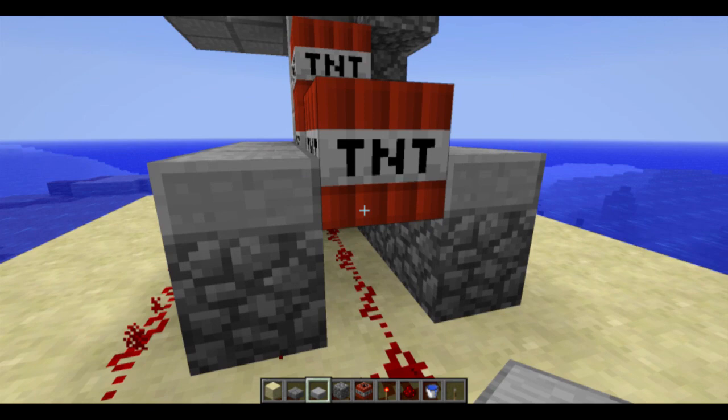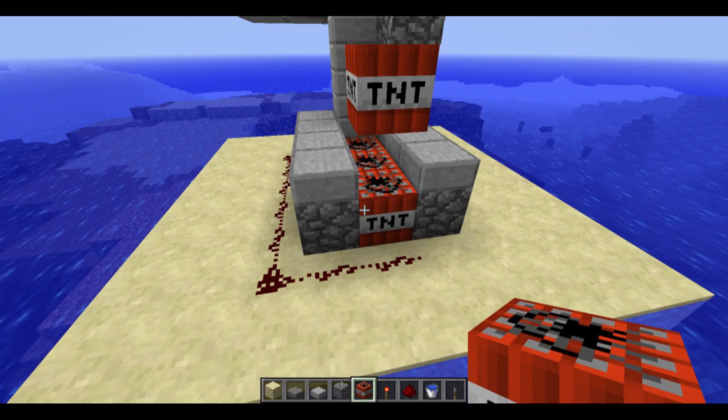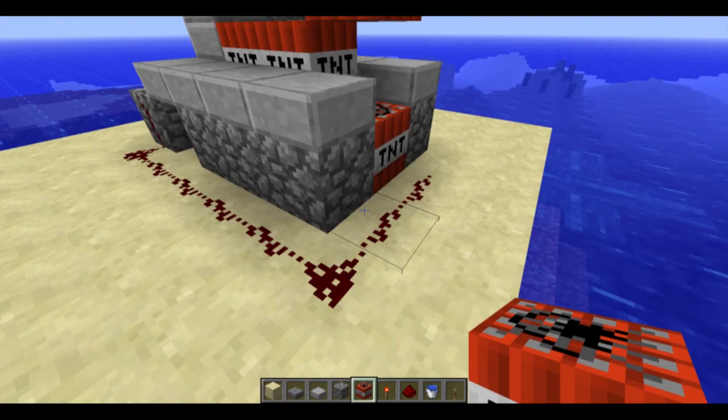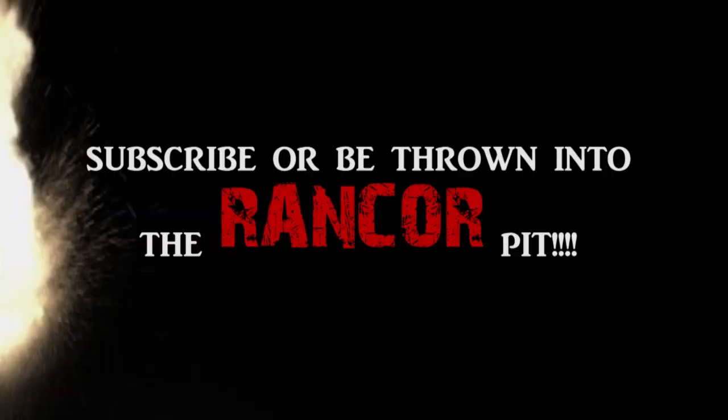What the — okay, so that didn't work. I have no idea why. Okay, this is my new setup. Basically what's gonna happen is that these TNT blocks in here are gonna explode with a lot more firepower, and then this block is gonna fly out in that general direction. Okay, let's try again. OH SHIT!